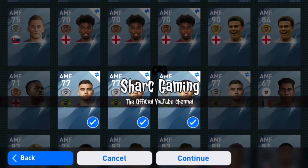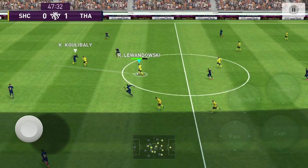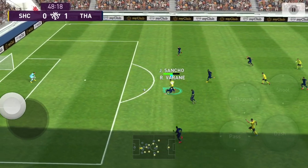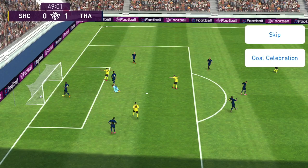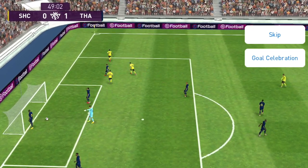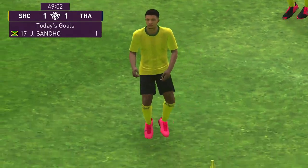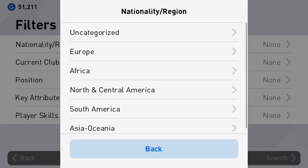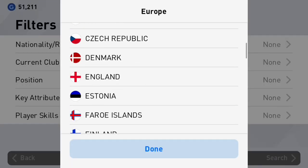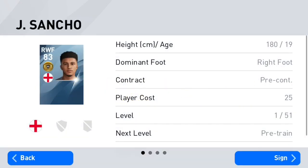Hey guys, welcome to Shark Gaming YouTube channel. Recently a subscriber asked me to do a player review on Jadon Sancho, and here I'm doing it right now. Jadon Sancho is a 19-year-old gem from Borussia Dortmund in the Bundesliga. I got his base card by trading three gold balls, as you can see in this clip right here, as I wasn't really having luck in the packs to get him. He's such an amazing player — I don't know why Konami didn't want to give me him — but yeah, I traded and I got him.